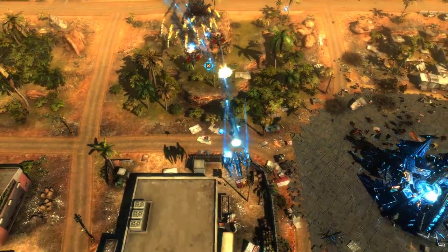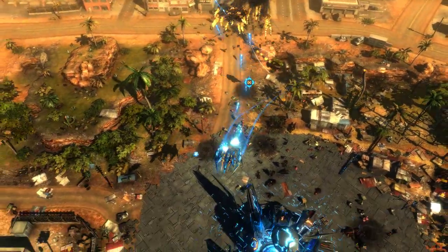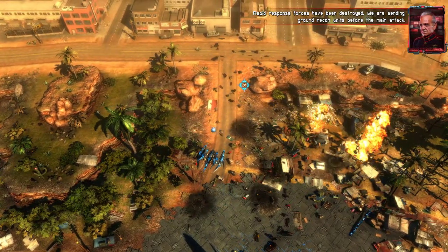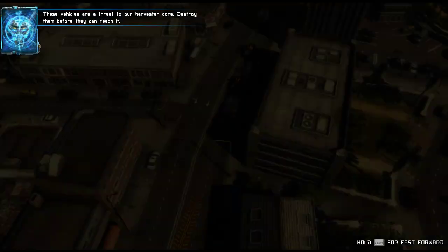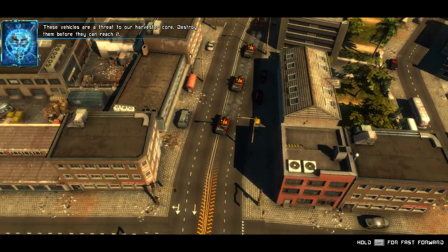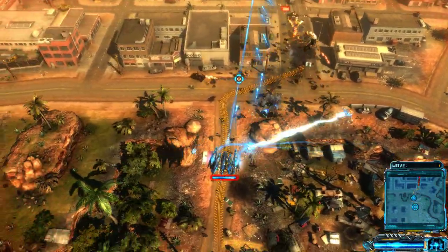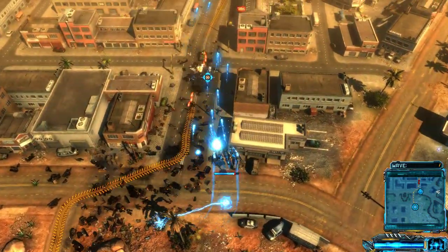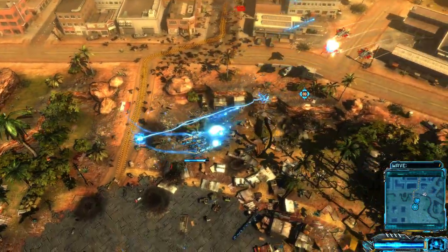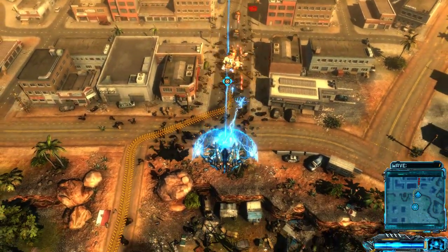Not too difficult here at first, just kind of getting you warmed up to the controls. Now if I hold the right trigger, this is one of my moves — this is a charge up. It's a little more powerful and also creates a little bit of a shield.